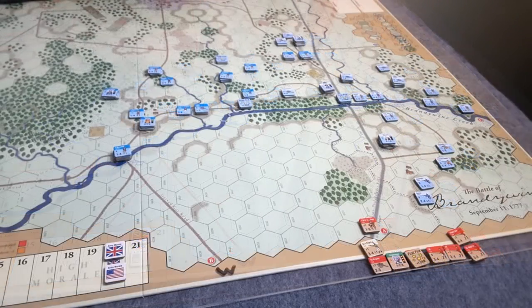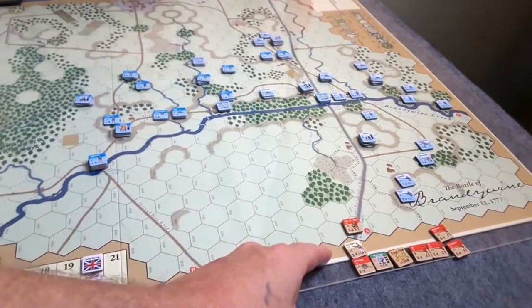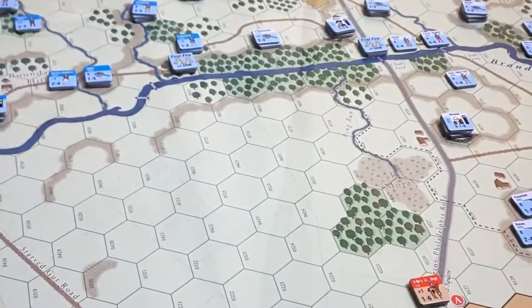An important thing to note is that momentum can be used to determine initiative as well as other things. Neither side in this scenario starts with any momentum, so both sides will have to do well in close combat if they want to gain momentum chits. There's a pool of five available in the battle — that's the maximum — and if chits are available and you gain one, you get to pull a chit.